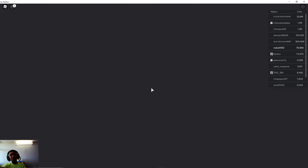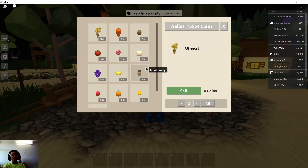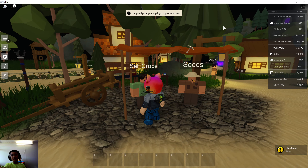Go through the portal and you'll see the 'Sell Crops' guy — you have to go to him. Press F if you're on computer. If you have a lot, just press 'Sell All.' I have 45. Then press sell.